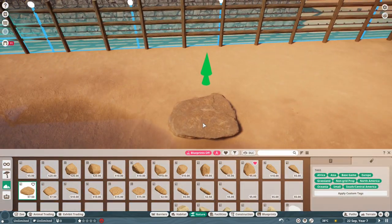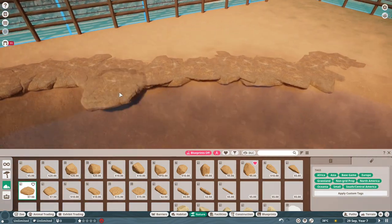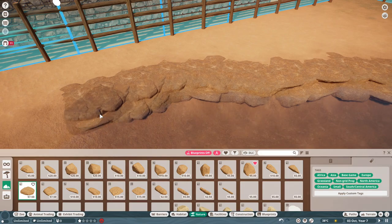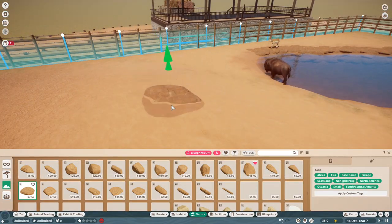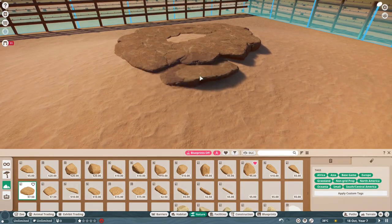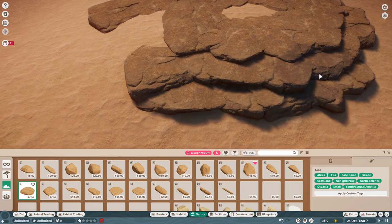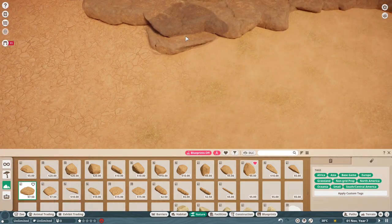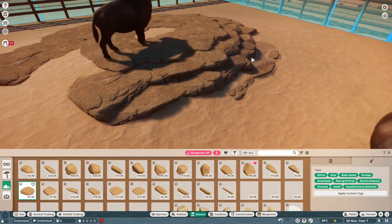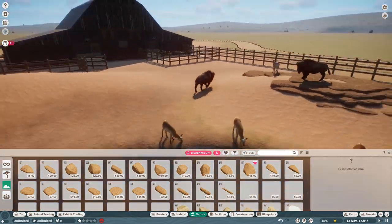Hoof stock exhibits are always a bit of a challenge because it's so easy to make them a dirt rectangle — and that is essentially what this one is. But I'm trying to get it to look halfway natural at least a little bit. Layering rocks, making sure there's some elevation changes in the habitat — and they're already using it as a little vantage point.